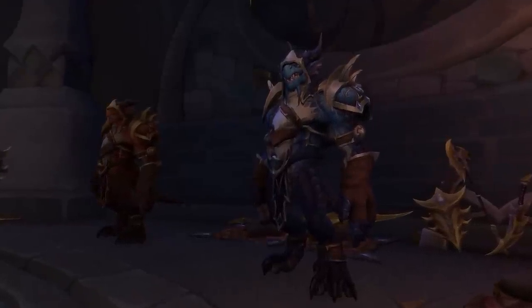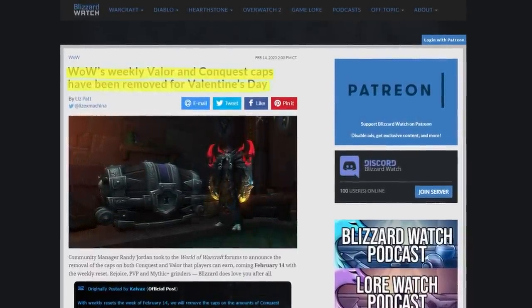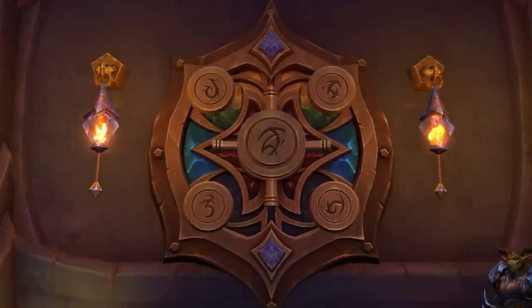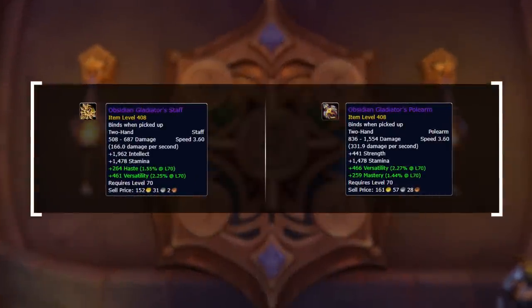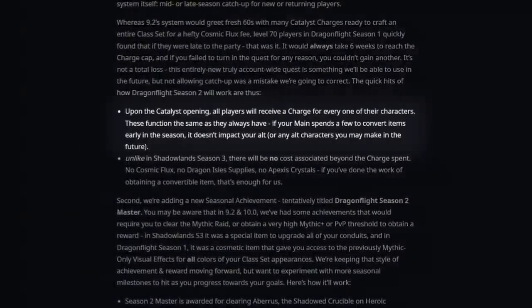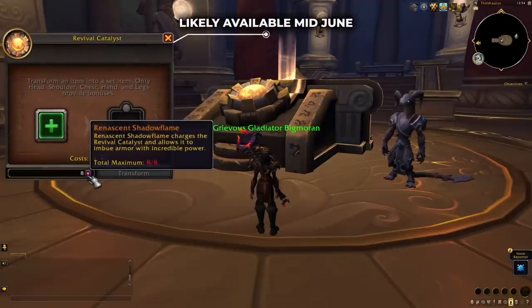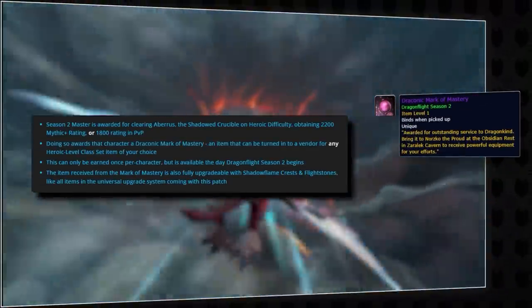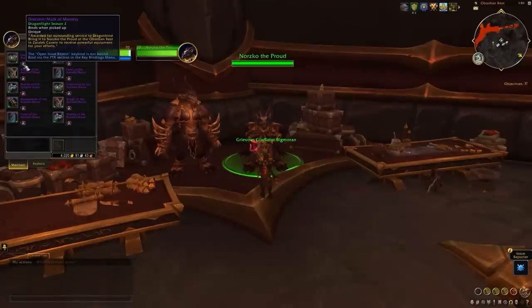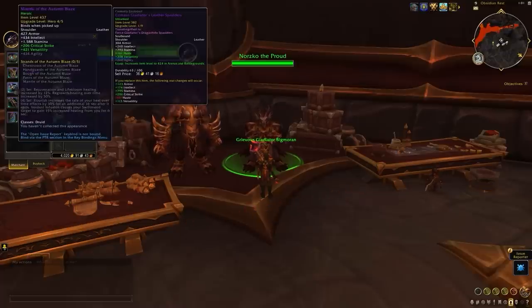As the season progresses, you'll find yourself slowly getting conquest pieces. It's unclear whether conquest will have a cap, but we're assuming it will for the first few weeks, just like season 1. Regardless, your goal each week will be maxing out your vault, hoping to get lucky with a weapon in the first few weeks. You'll also have the option to convert conquest gear into tier sets using the revival catalyst. Blizzard indicated the system should be more alt-friendly in season 2 with fewer time-gated restrictions. The catalyst becomes available 6 weeks after the season starts — the week of June 19th. Before that, you can earn 1 tier token as part of the season 2 master achievement by hitting 1800 in PvP or 2.2k in mythic plus.